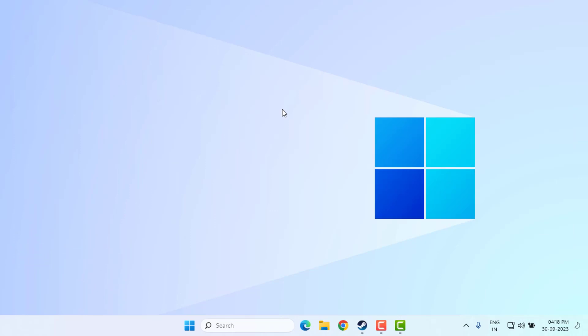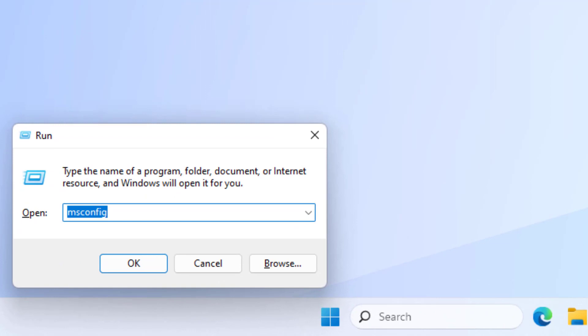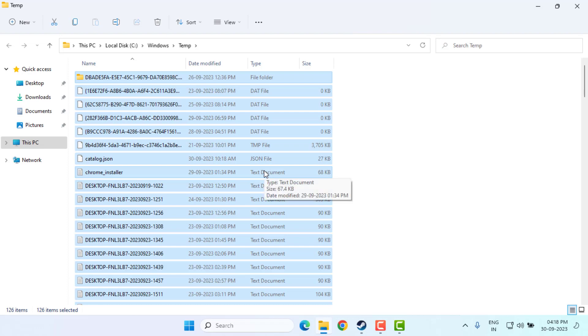Method number five: open the Run command using the shortcut key Windows key + R. Type the temporary files path and press Enter. Select all files and delete them, then close the window.